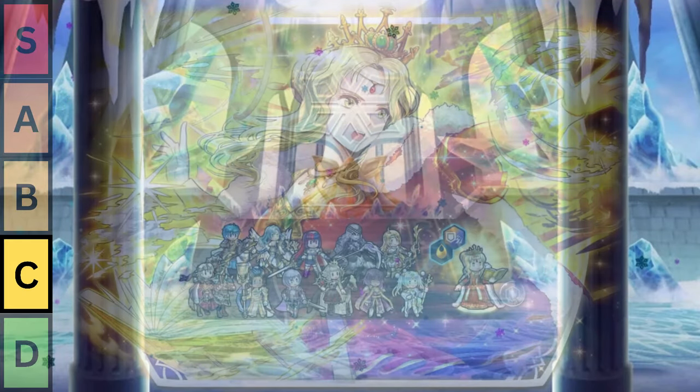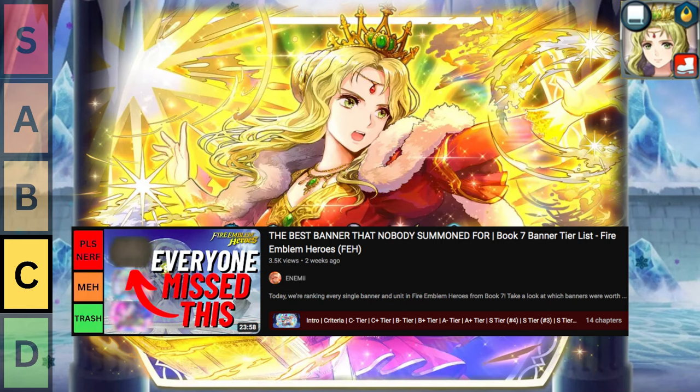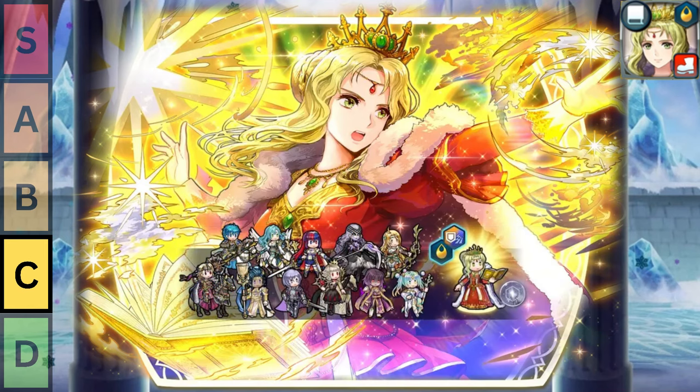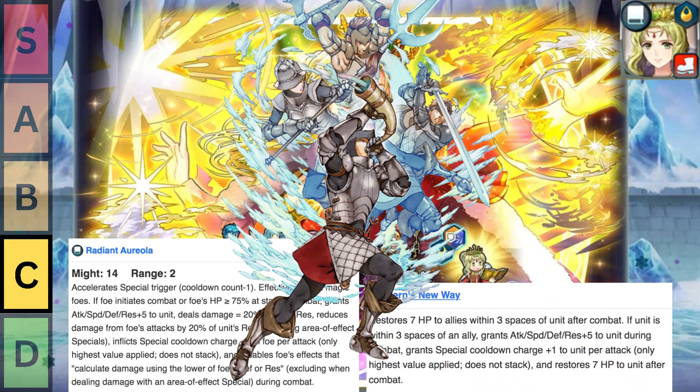Next up, we have Legendary Guinevere. Some of you might know that I'm a big fan of her — and by big fan, I mean I think she sucks, and she's one of the worst units ever made in Book 7. Legendary Guinevere sucks not only because the role she's designed for is so niche, but she also just straight up fails to do her role in the first place, or is outright useless in many situations. She can support her team by healing them 7 HP, but healing is such an irrelevant support, and if I really did want healing, I'd much rather run Gatekeeper, or really anyone else instead.